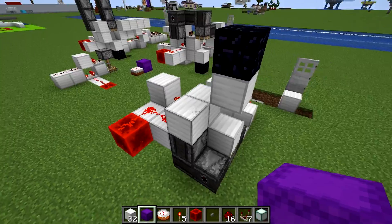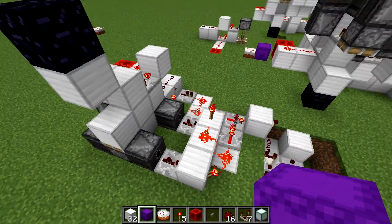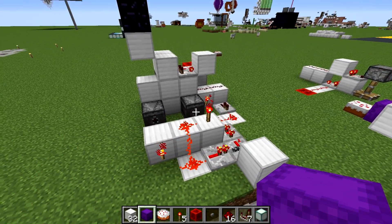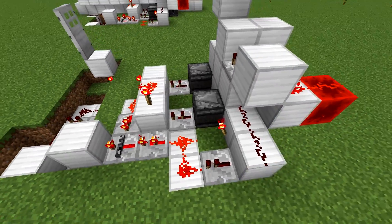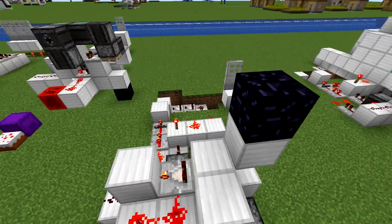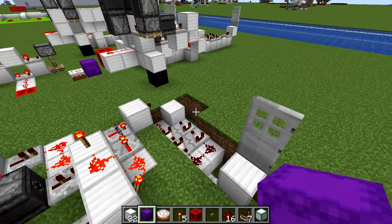Here is the door in its entirety — a fairly small door. Basically the cake detector is what you see on screen right here. You can probably sort of work out how to build this yourself, but in case you can't, I'm going to go ahead and show you how to build this, plus the extra bit with the door.